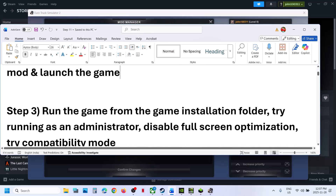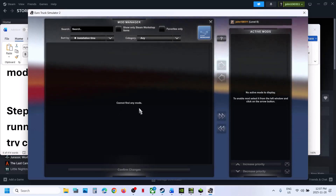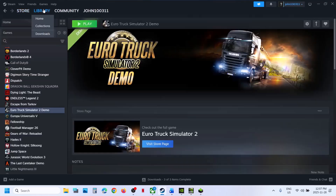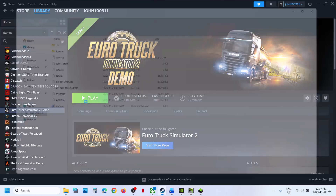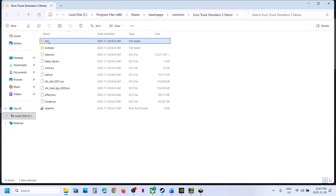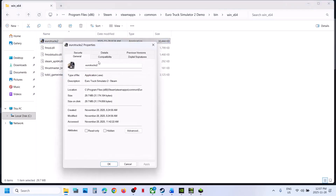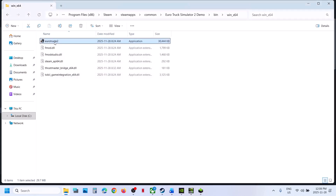The next step is to run the game from the game installation folder. Go to Steam, right-click on the game, select Manage, click on Browse Local Files, open the bin folder, then win64, and double-click to launch the game from there. If that does not work, right-click the exe, go to Properties, and check the box that says 'Run this program as an administrator,' hit Apply, click OK, then launch the game and check.